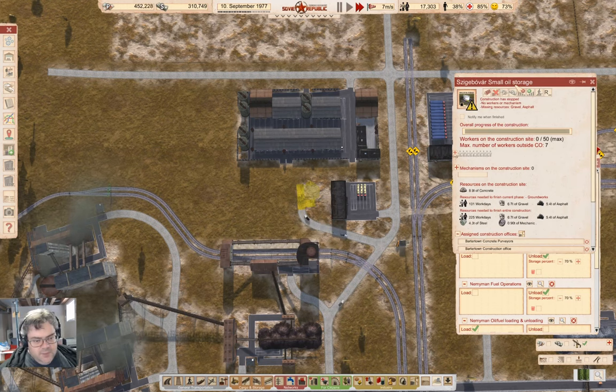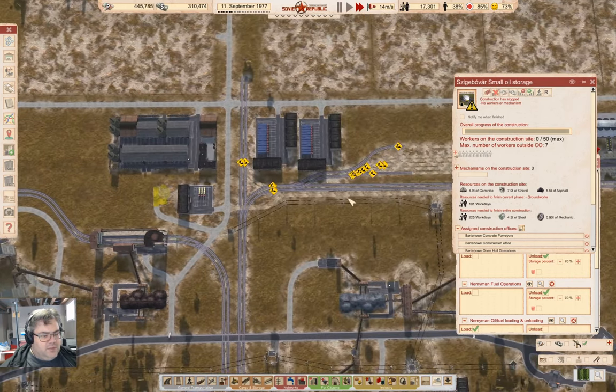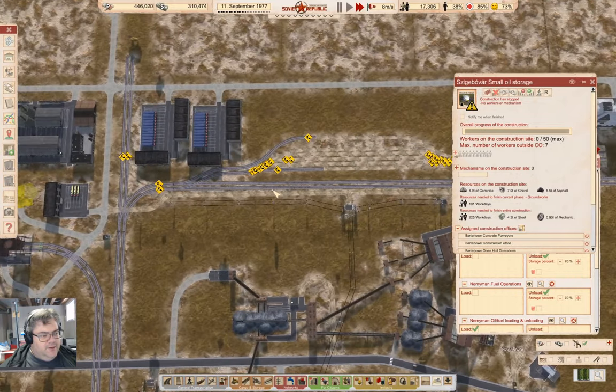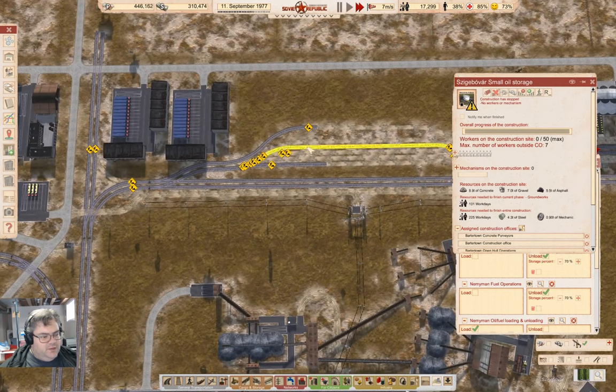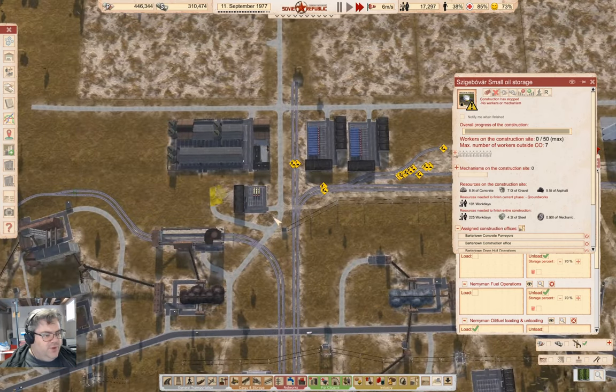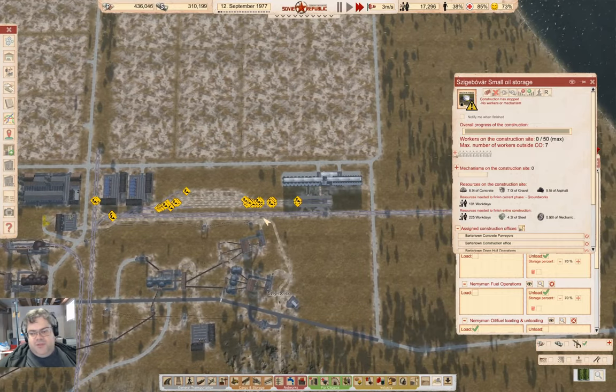Hey, we just need gravel and workers and that's going to build pretty quickly. We have stuff ticking along here. I'm not sure what I'm going to do with the crops initially — I might just export them until I build the processing facility.